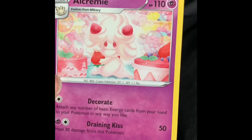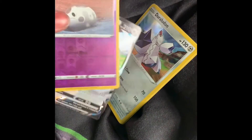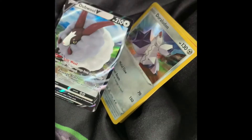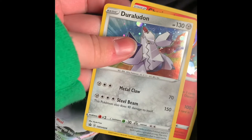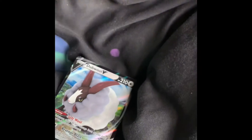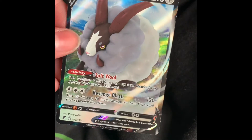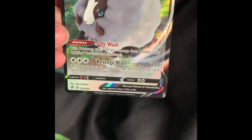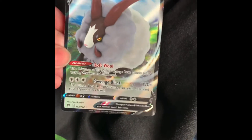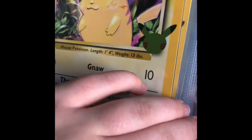Oh, we've got a shiny one here — Hawlucha! I like the stars. And then we've got an Alcremie which is really nice artwork too. Let me lay everything down so you can see. We've got the Hawlucha, the Corsola, Darmanitan, and what happened yesterday, and we got the double V max. So we've got one good card out of this whole set and I really like it.